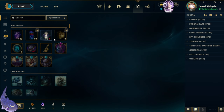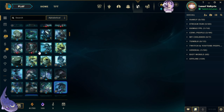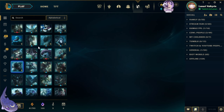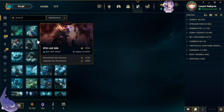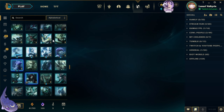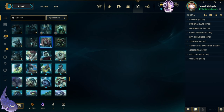I already have all of the Eternals, so no need for that. Didn't get anything that we can activate, which I already know. Someone did ask why I couldn't get the DRX skins — that's because they are not in the pool. The World Champion skins don't end up in the pool for at least a year, or a year and a half I believe. If you guys want to look it up yourselves and leave what you find in the comments, I'd appreciate that.